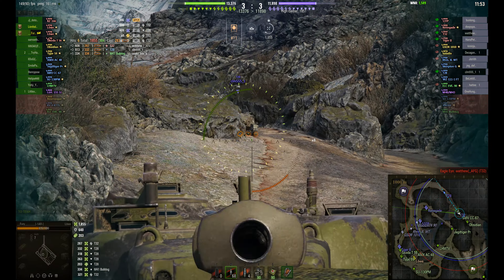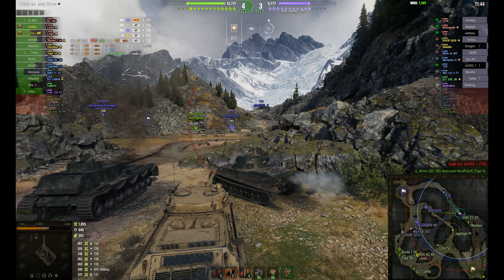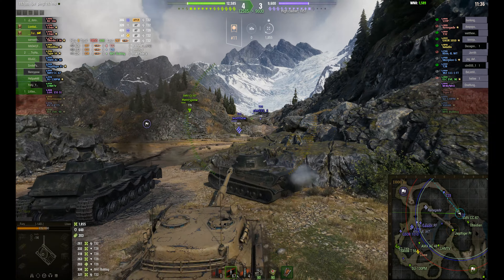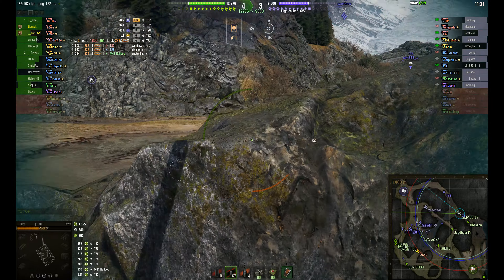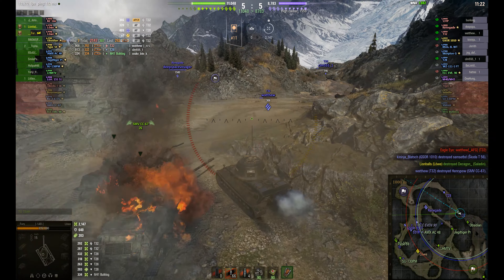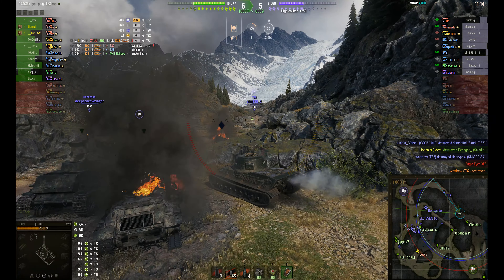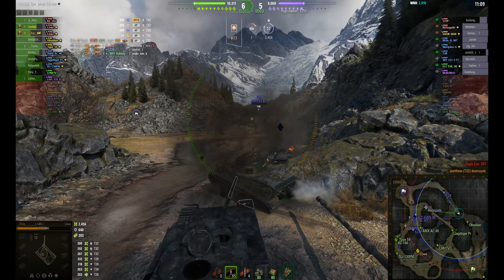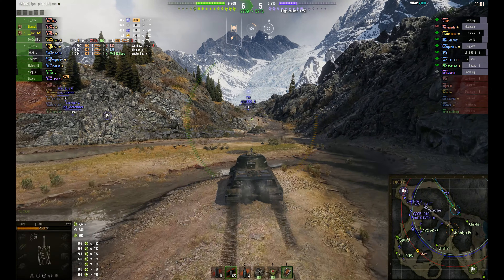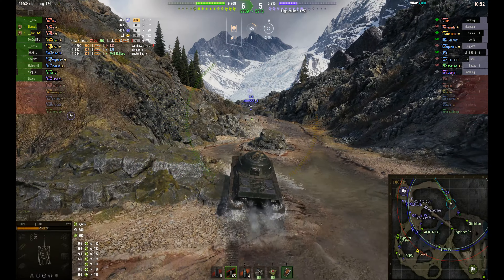He swaps shots with the T32. Unfortunately he can't take full advantage of his better DPM in the Lurva — not hugely better, but just trying to get rid of that gun at the back. The dispersion at that range just lowers the probability you're going to get the shot to land exactly where you're aiming — that's part of the game. The CC67 snapping towards the T32 doesn't land a penetrating shot either. Fury puts another shot into the T32 and he's almost one-shotable. The CC67 goes down as well, so it's up to Fury to control this spot, and he does by taking out the T32. We're about a third of the way through the battle.